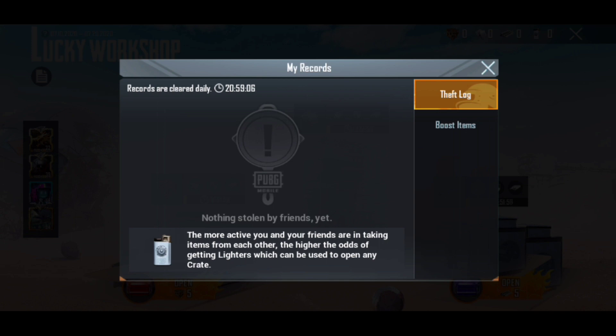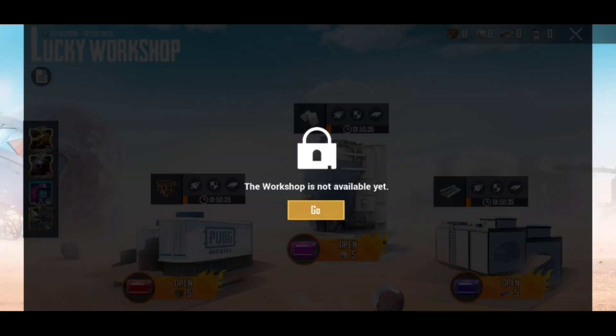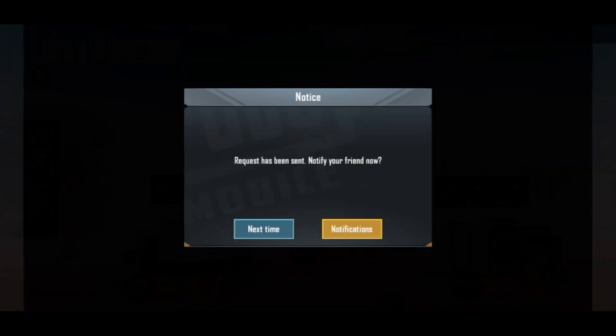The timer will be reduced by a production boost, so you will get items more quickly. You have to understand this. There is a list of friends and you will get the option of 'get items', but they don't have the workshop open and they don't collect themselves.